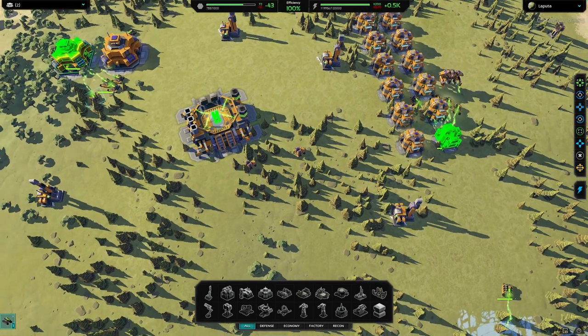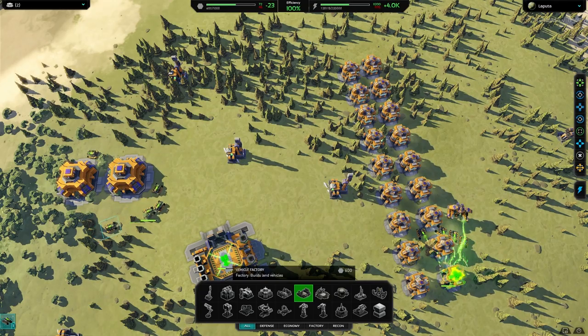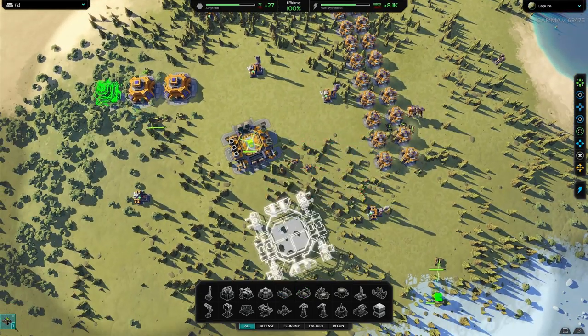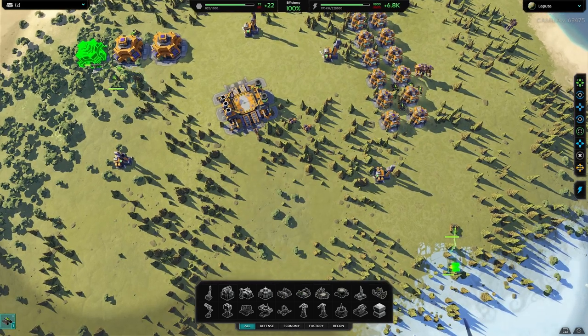On the left I'm building three energy storage, then three metal storage. The energy plants are nearly built, so next I'm going to build an advanced vehicle factory. That will allow you to build tech three stuff.